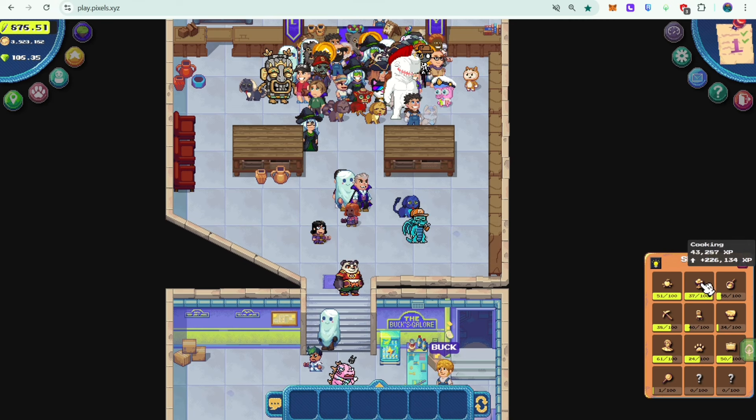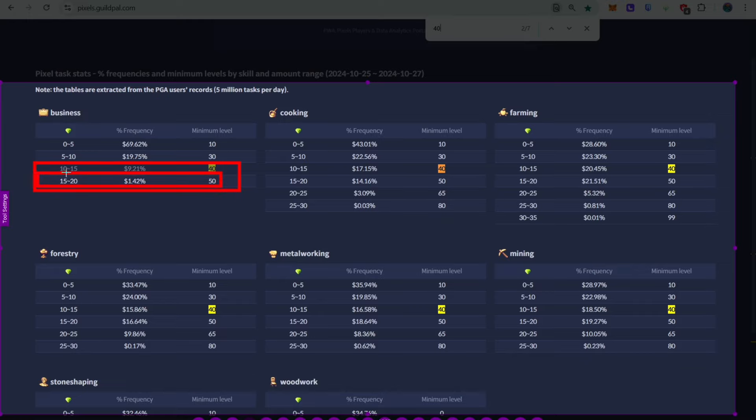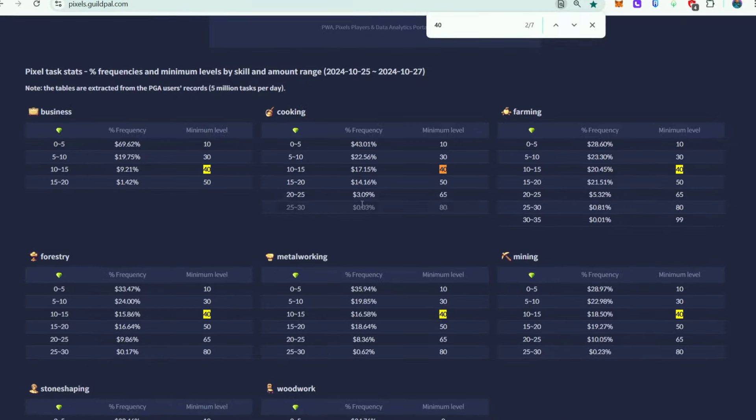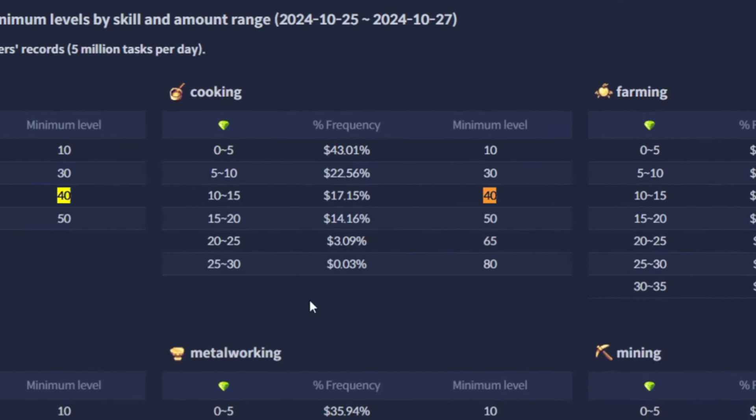So for business, if you're level 50, you're probably getting these rewards, but the chances for level 50 are quite low — I think this needs to be fixed. For level 40 in business, you can get 10 to 15 pixels and the chances are around 9%. For cooking, the chances are quite high: 17% for 10 to 15 pixels, and 14% for 15 to 20 pixels. The higher the reward, the lower the chances of getting those pixel tasks.